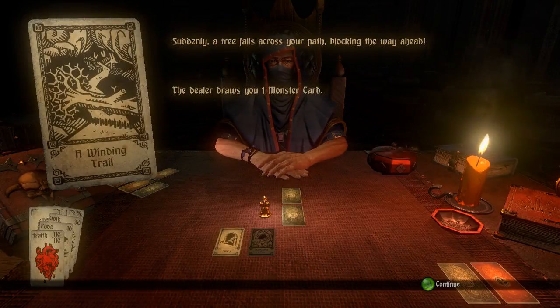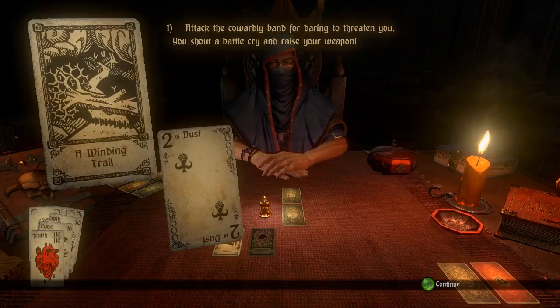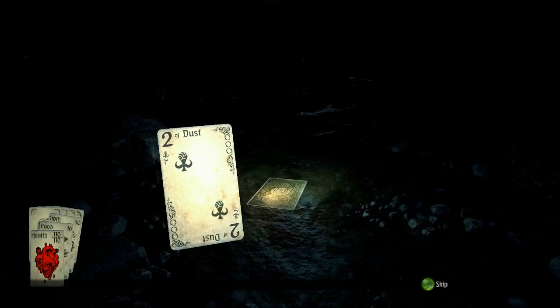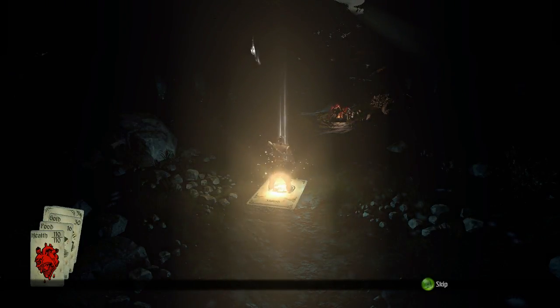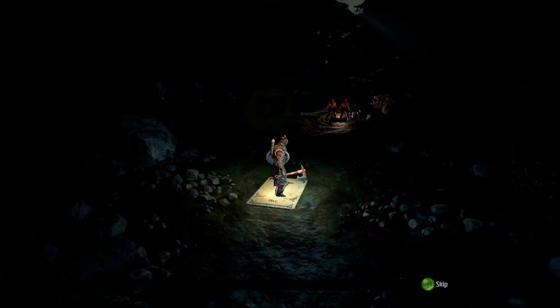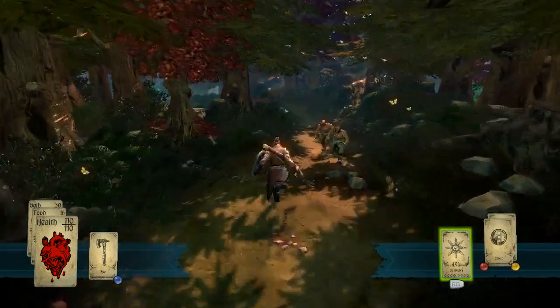A winding trail: suddenly a tree falls across your path blocking the road ahead. The dealer draws you one monster card — another two of Dust. Weapons bristle from the trees around you. The ambushers offer: give us all your gold or die, attack the cowardly band, or threaten. We attack the cowardly band, obviously — I'm not giving them gold. As I said, this is all there is to the battle system; it's pretty easy.